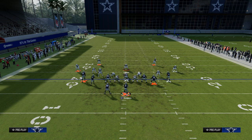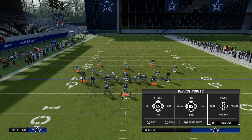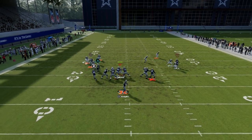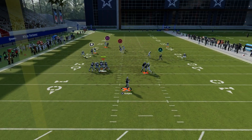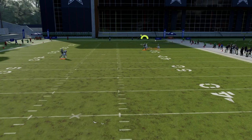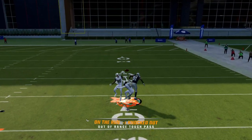Against man coverage, if they go user the slot apprentice post — which they normally are going to have to — then your running back angle route opens up. Of course, I forgot to put him on an angle route; I actually put him on a streak. So we'll just throw a nice little pick here to Calvin and see if he can moss him.